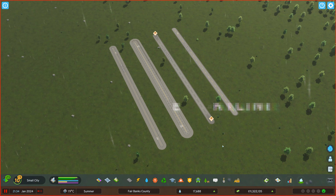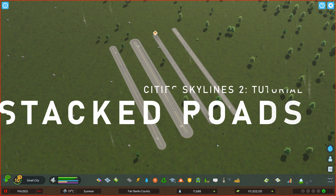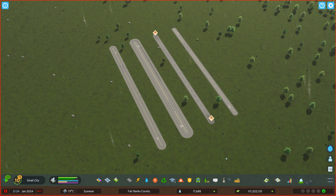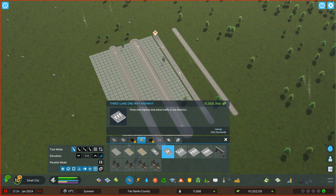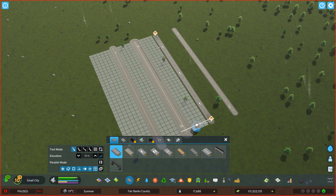Hey guys and welcome back to another quick tutorial for Cities Skylines 2 regarding stacked roads. I just want to give you two explanations here, two rules that I figured out are important to keep in mind. So I have a regular road here, a four-lane road, a two-lane highway in one direction, and a two-lane highway in both directions.